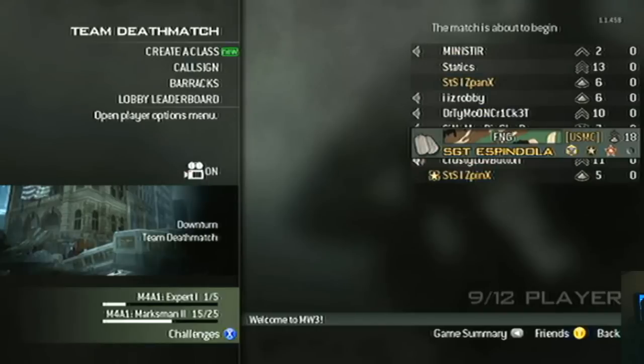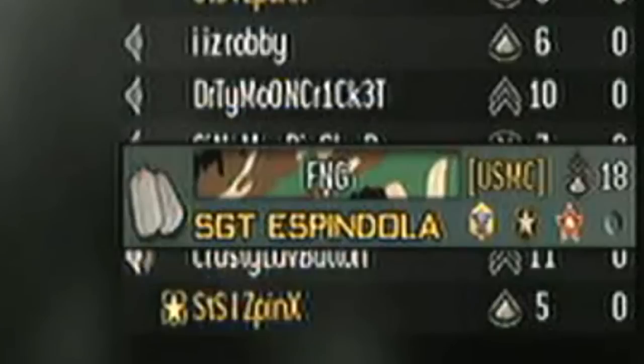The final bit of information I'm going to show you is — if you take a look at this picture in the video, you'd actually see someone's callsign has all of their previous Call of Duty progress shown. This person has been first prestige in Call of Duty 4, first prestige in World at War, seventh prestige in Modern Warfare 2, and the last slot is left empty.